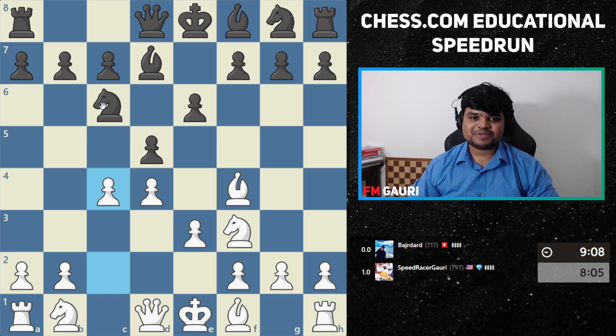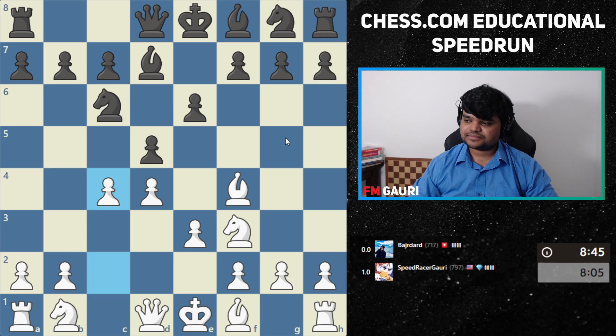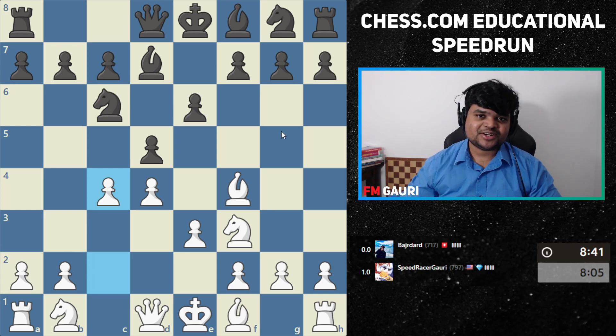What is my opponent doing wrong? He should have developed his king side first. The right answer is C — he's developing his queen side pieces first. He should be castling. Nice job everybody — you have fifteen hundred dollars!